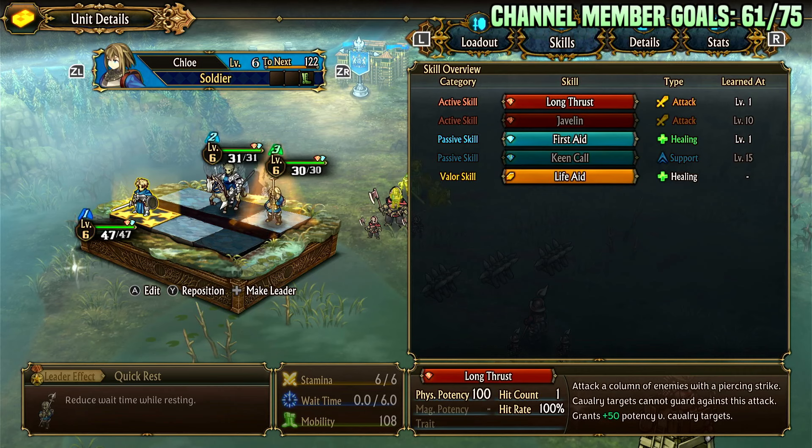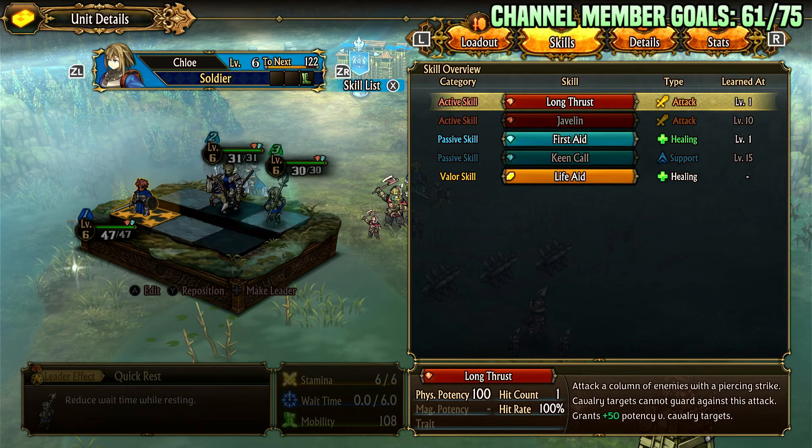The first skill is Long Thrust. You attack a column, it does 50% more potency versus cavalry, and it can multi-hit so it can hit a lane. If it gets blocked it will typically just hit the first person blocking and not the person behind, but in most situations it's going to be hitting multiple things and it's quite good.